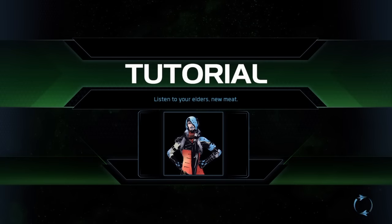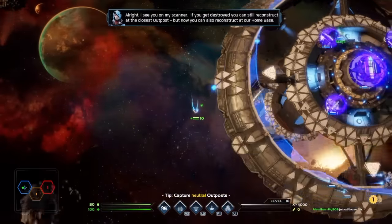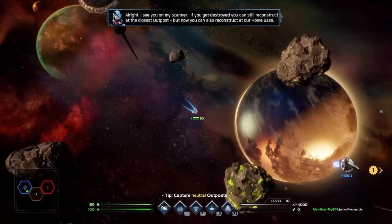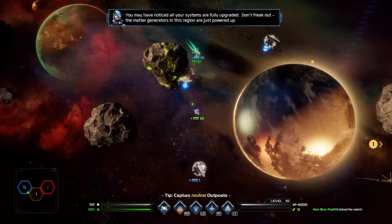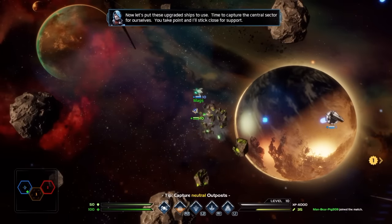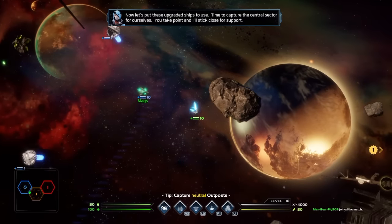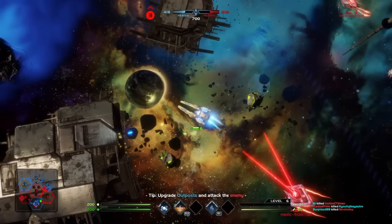Besides multiplayer, the game also has a Training mode, which is basically tutorials on how to play — it teaches you the controls and how to play the objectives. I recommend new players play this first. There's also Free Play, where you can play against customized enemy levels, customize outpost levels, asteroids, and the nebula, which is really helpful if you need more practice.